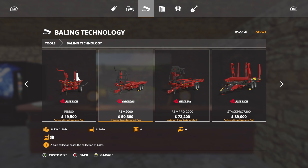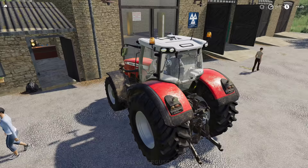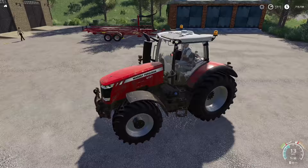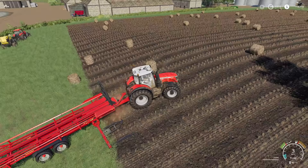We're going to get the RBM 2000 - not the pro, just the regular 2000. This thing is awesome and it's $22,000 cheaper, but we're just leasing so we don't even need to buy it. We've brought over our Massey 8737, the biggest one we've got. The reason being we're going to put 24 bales on this thing - 24 bales is going to be extremely heavy, so we want to make sure we can get pulled around all nice and good. Hooked up - oh yeah, I'm so hyped!